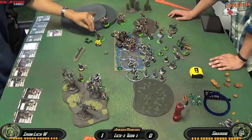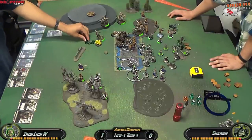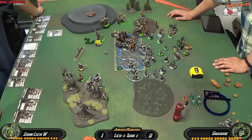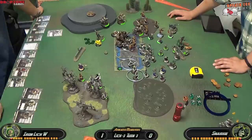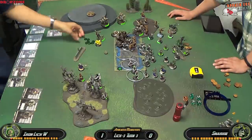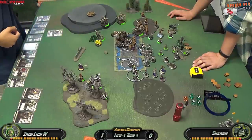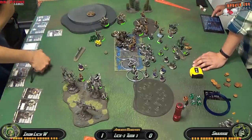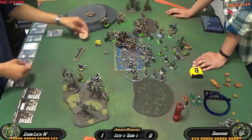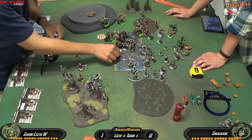I got lucky this turn — my opponent advanced a Bile Thrall into reach range, preventing the purge. I elect not to upkeep Ashenvale as I'm feeling confident I can clear the zone this turn. My opponent has bunched up his models — Gorman can acid bomb and kill at least 4 out of 5, Canker Worm just has to kill 1 Bane Thrall, and the 3 Raiders kill another. Then my opponent won't be in the zone at all, which should be 3 points. I'm using my feat this turn.